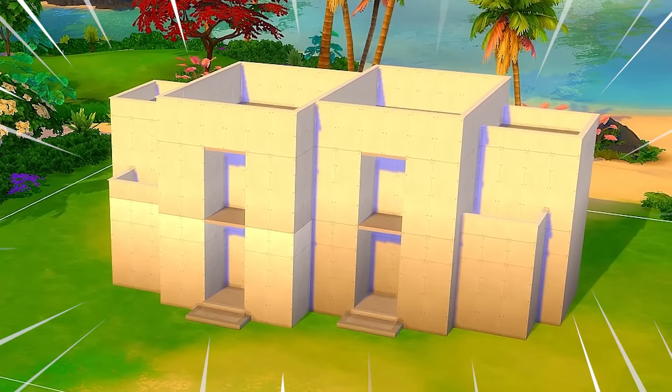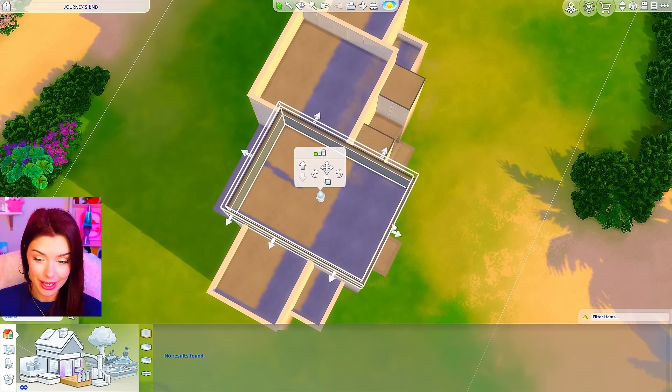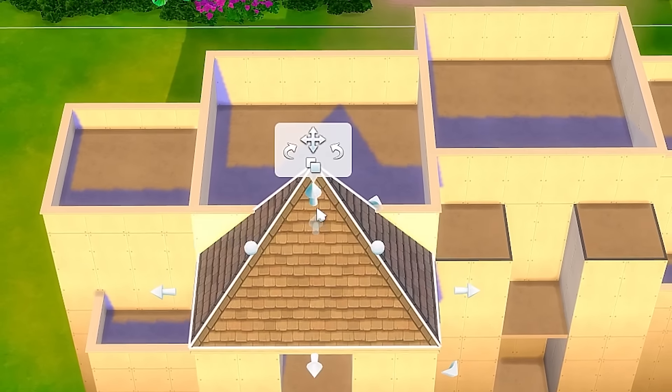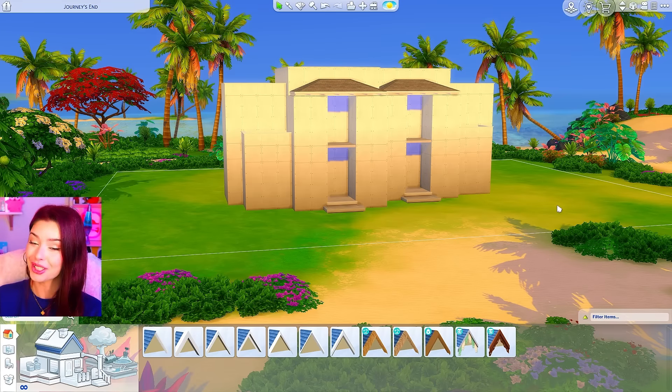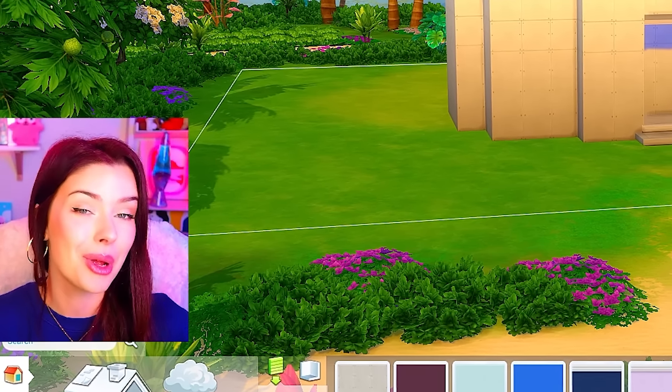Right now this is what it's looking like but I think I'm going to add a front roof piece. I'm going to bring it back slightly and use a half-hipped roof and put that right over top of the front balcony. Now that we've got that out of the way we can start everything else - I'm going to do the left side first and then try and mimic it on the right.